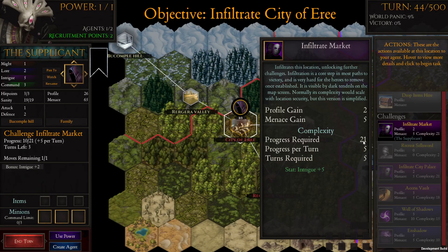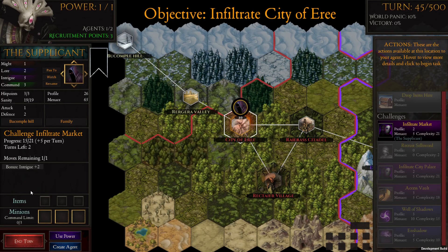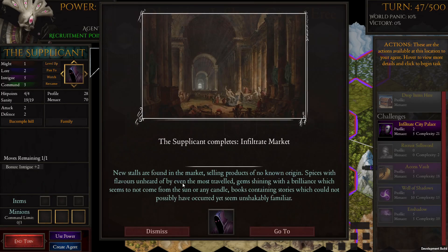We're going to infiltrate the market which we're already doing — notice that the number went down from much higher due to all those combined effects. 'New stalls are found in the market selling products of no known origin — spices with flavors unheard of by even the most traveled, gems shining with a brilliance which seems not to come from the sun or any candle, books containing stories which could not possibly have occurred yet seem unshakably familiar.' I love the Lovecraftian vibe they put into this.